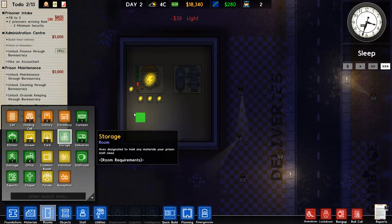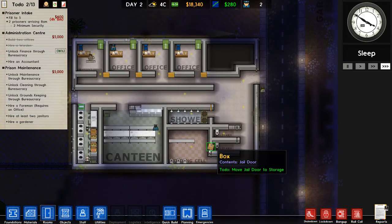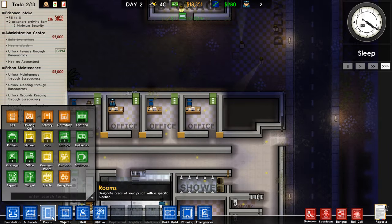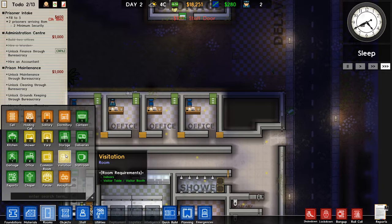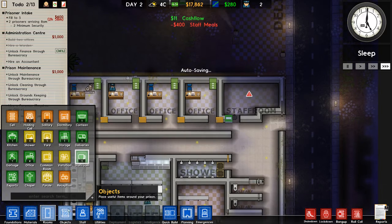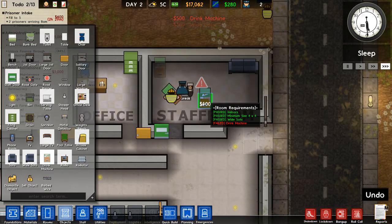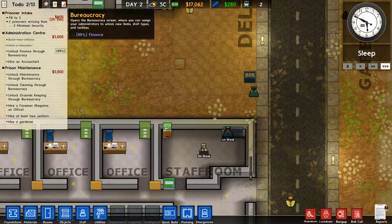One useful thing — you can make this utility room all storage like that, so they will move boxes and supplies into storage so they don't just lie around. Let's make a staff room here — 4x4, this will do. Light, sofa, drinking machine. In the staff room, staff will relax because I enabled the option where you need to satisfy staff as well, or they will go on protest and won't work.